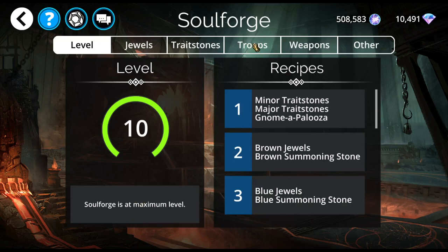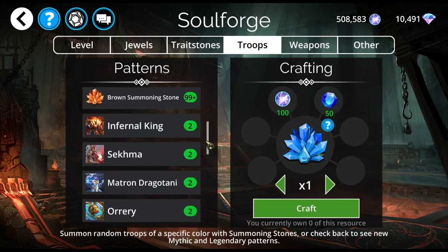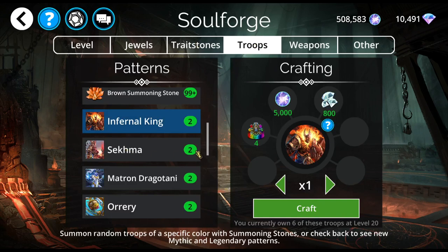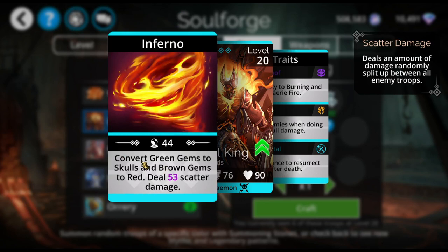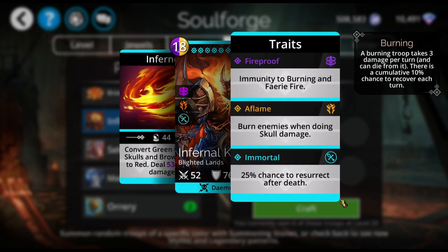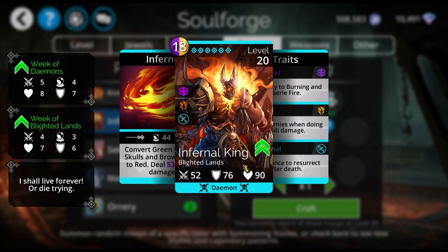We have in the Soul Forge this week four legendaries that are okay-ish. We've got the Infernal King and Sekma, who are both double mana converters. The Infernal King converts green gems to skulls and brown gems to red, plus deals some scatter damage. He has a 25% chance to resurrect after death, and he can burn enemies when he does skull damage, but he has no skull damage reduction, meaning he's not great to have at the front of the team.